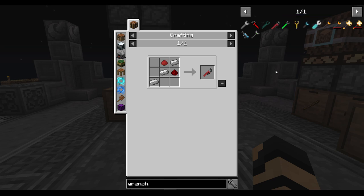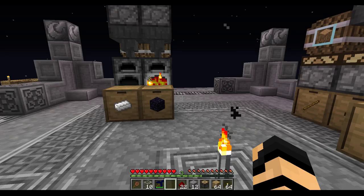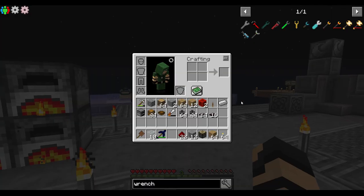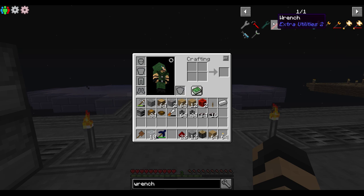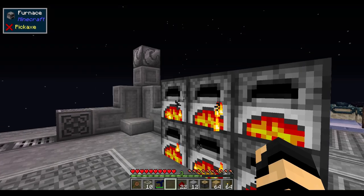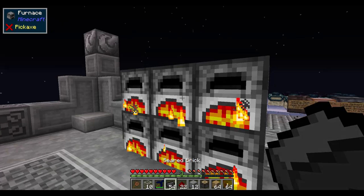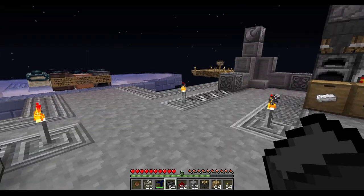Extra Utilities 2 — I don't know why people use this for this kind of thing. I guess these are pipes. I can't modify it. That's going to be a problem because I don't have access to any of the red flowers just yet. Well, I could skip that — we could just go with the regular transfer nodes at the moment. I could feasibly use it without the wrench, but I do like being able to adjust it.